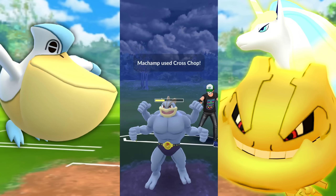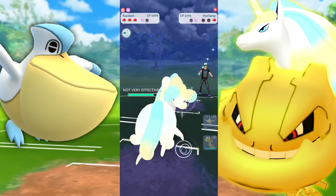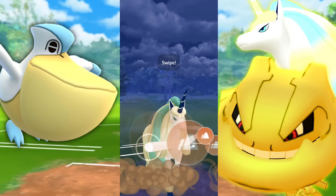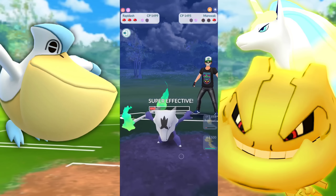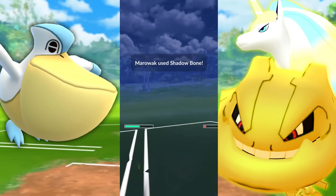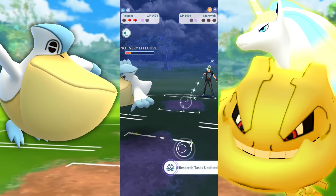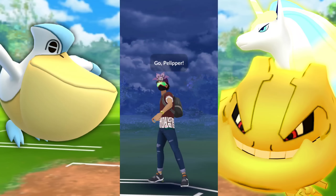Now we're going to swap into our Rapidash to farm them down and preserve that Pelipper, and there's a Marowak in the back — Fire type. Going for High Horsepower; I suspected they'd shield it up. Nope, they let it go. Galarian Rapidash — another reason why it is just amazing right now. Psychic would have done a decent amount, but nothing like that. High Horsepower is very strong and Rapidash has a decent attack. And that Pelipper taking the win for us.